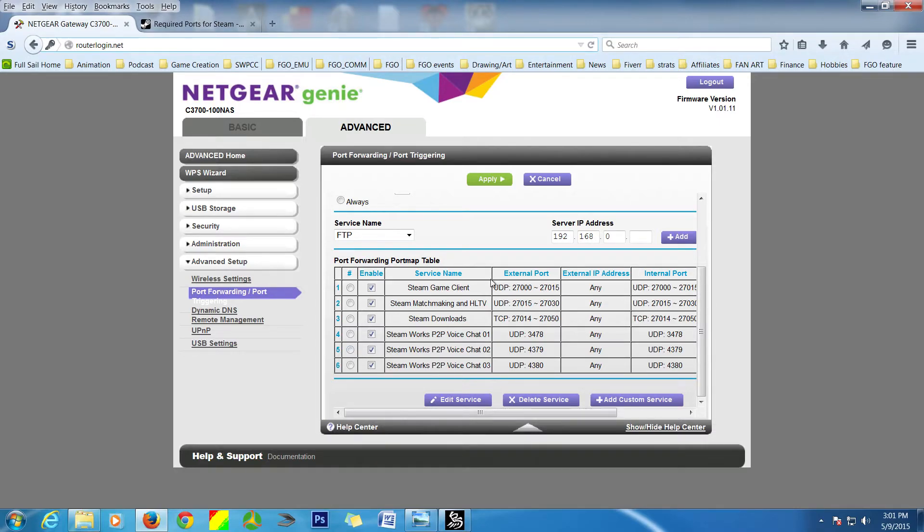Looking at what I've done so far, I've set up ports for Steam and you can see those ports enabled. You can also take them off and put them on. One important thing to mention: if your PC and your Xbox One have the same ports that need to be open, they cannot both be open at the same time. It's either one or the other, so you may need to disable one and enable another.